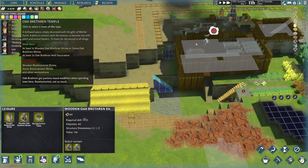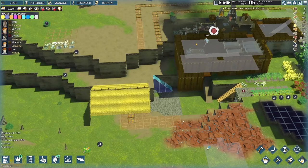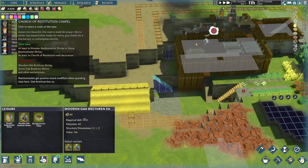If we toggle the room text legend, we see bonuses we can get by building rooms in a certain way. For example, the Oak Brethren temple requires one Oak Brethren shrine and at least two Oak Brethren wall decorations. Settlers who are Oak Brethren get positive mood modifiers in this room. Of course, we should not leave out the Restitutionists — similarly, we can build them a room called the Church of Restitution Chapel.